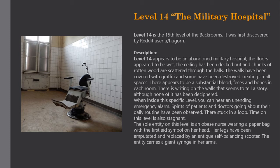When inside this level, you can hear an unending emergency alarm. Spirits of patients and doctors going about their daily routine have been observed — they're stuck in a loop. Time on this level is also stagnant. The sole entity on this level is an obese nurse wearing a paper bag with the first aid symbol on her head. Her legs have been amputated and replaced by an antique self-balancing scooter. The entity carries a giant syringe in her arms.